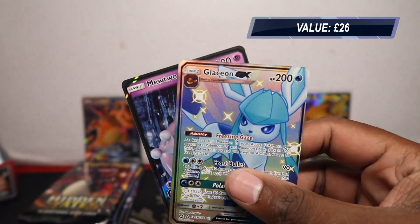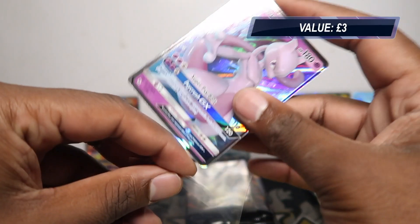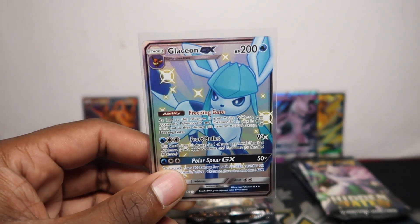So Glaceon full art. We did 30 packs last week so we've got plenty of videos. I thought let me throw up some quick ones onto the channel - quick opening. Double hit: the Glaceon and the Mewtwo. Mewtwo there and Glaceon. I think this is the cheapest evolution you can get. So that'll be on the eBay as well for you evolution collectors.